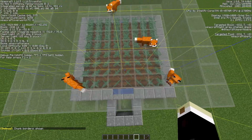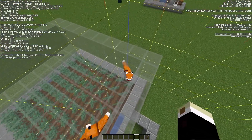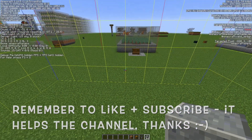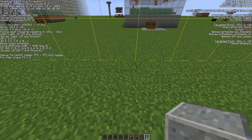Do not build it across two chunks - I don't know if it's a glitch, but I've noticed that sometimes the foxes will stay in one corner if you do that. Use F3 to check that you're in a single chunk, then start building.